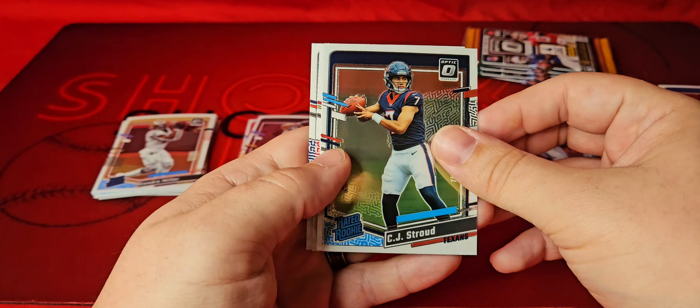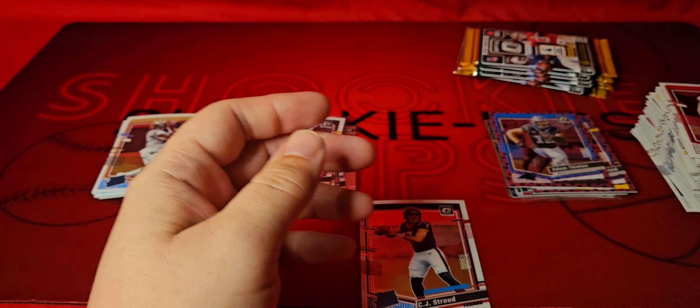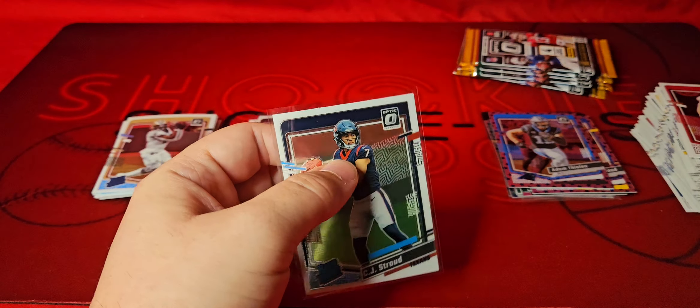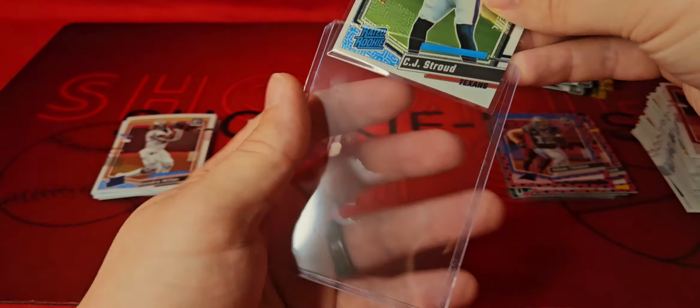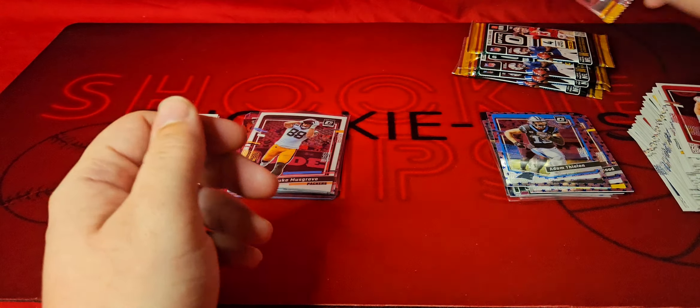Hey, there we go — that turned the whole box around right there: CJ Stroud on the base! Like I said, you get one of these guys out of the box, that's definitely a win. Our first and probably only top load of the video. It's just fun to be able to open Optic — it's just been a nightmare to try to get. As soon as you get notifications, you go on it and it's gone.